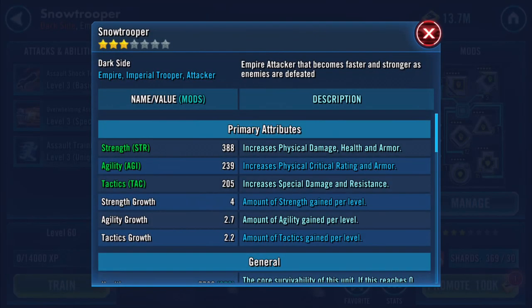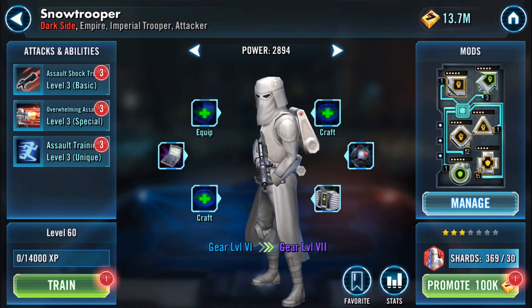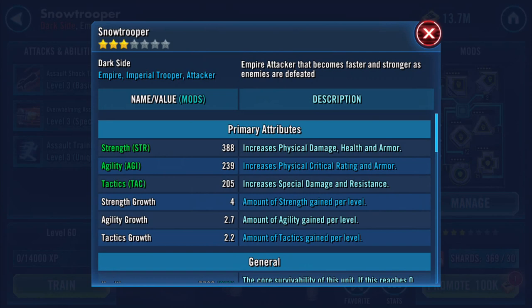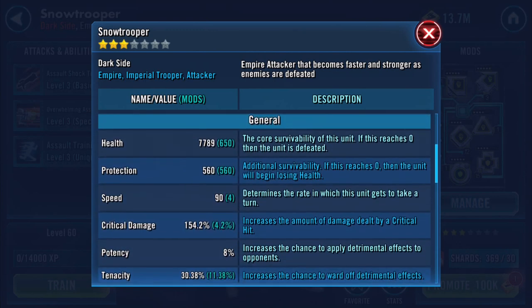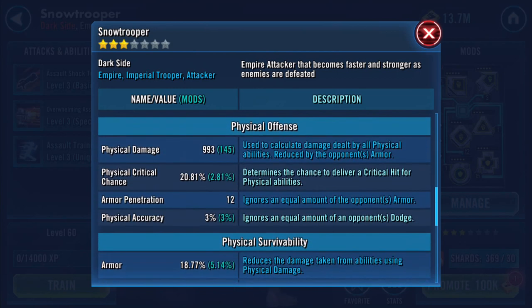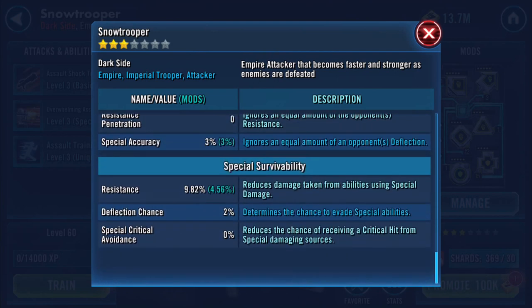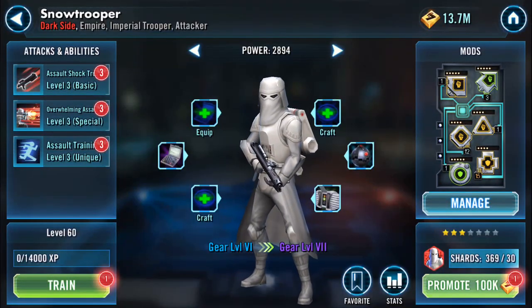Stats wise at the moment he's just a placeholder for some mods that would have been put on there ages ago, and I'll need to go through them, maybe chop some out, who knows. Health 7,789, protection 560, he's got gear tier six at the moment. He's got four additional speed, physical damage 993, 632 on special damage.